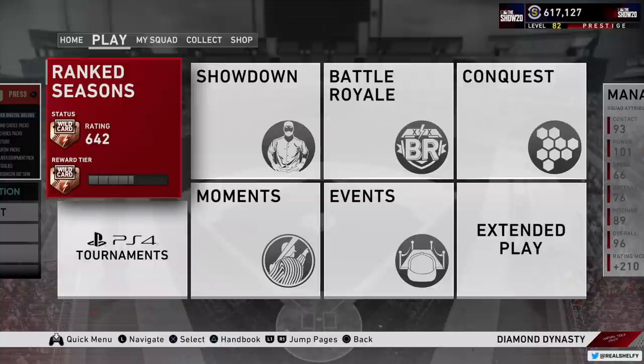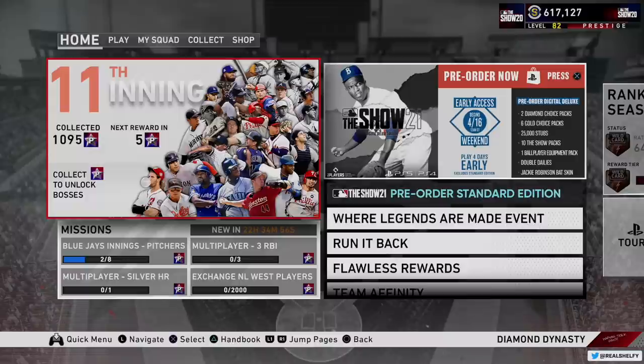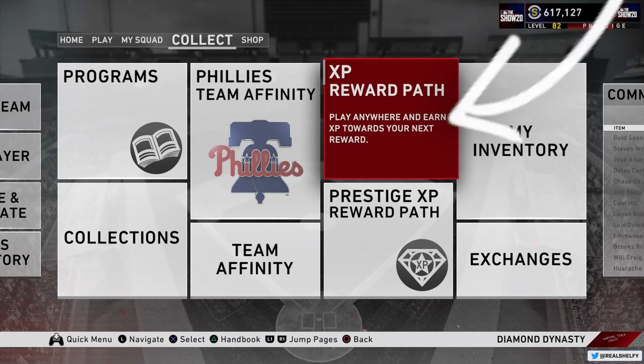You have a variety of ways to play both online and offline to unlock stuff. I'm going to slide over to the collect tab here. The most important thing to note is the XP reward path — this is the way your account levels up.